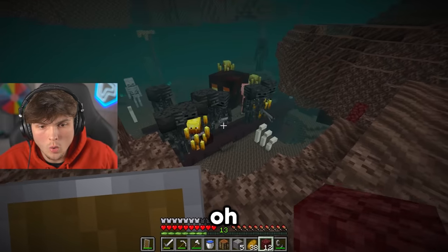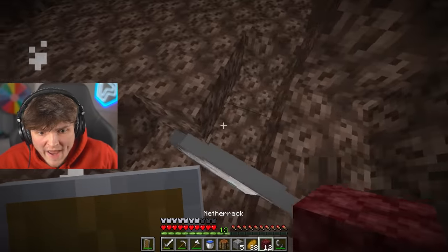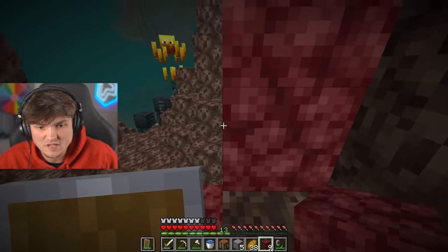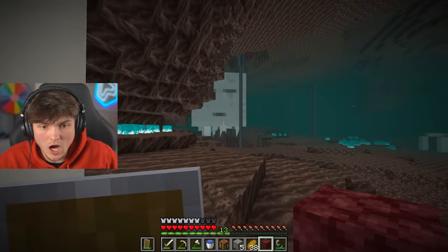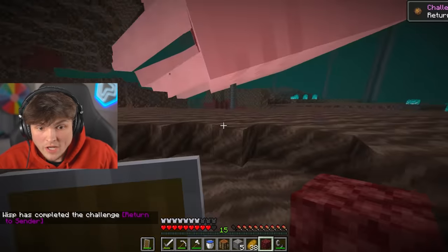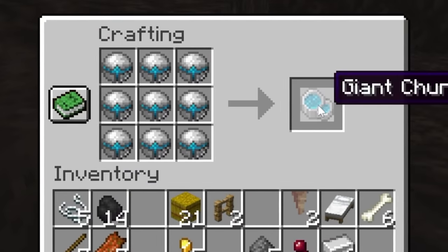What am I supposed to do with that? They're launching fireballs at me — this is so bad. Not right as I find the fortress. I'll block myself in so they can't see me. I hear a ghast as well — he's right there. This giant blaze is annoying me. Oh my, this is so bad. Yes! And another giant orb — I don't even need it.